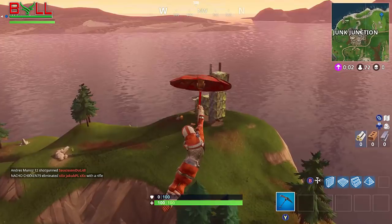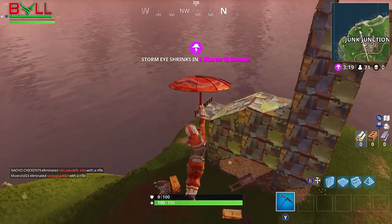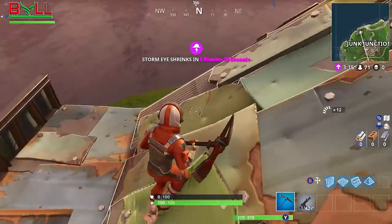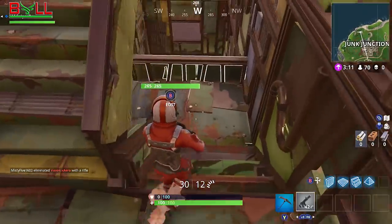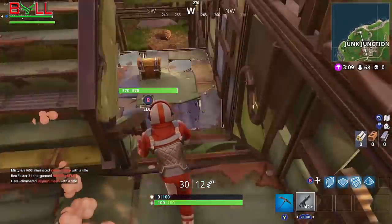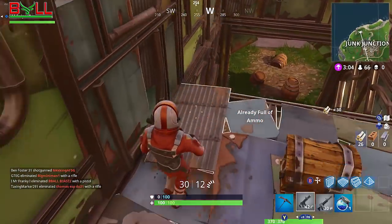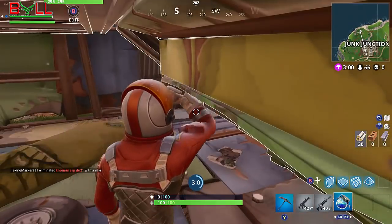Today we're going to be showing you guys where the new Fox, Llama, and Crab are on the map to get you guys the brand new challenge that's dropped, so leave a like on the video if you're learning this for the first time. The Llama is the first thing we're going to be unlocking today and it's actually located in the top left-hand corner above Junk Junction — you guys probably know this already as it's been in the game previously.